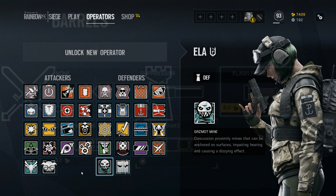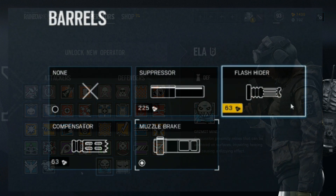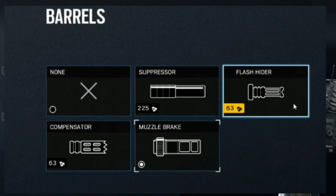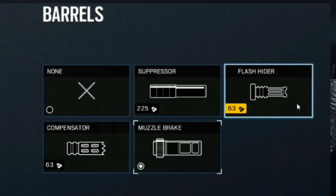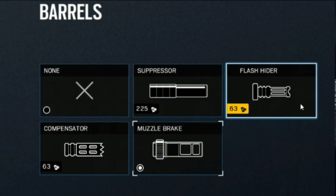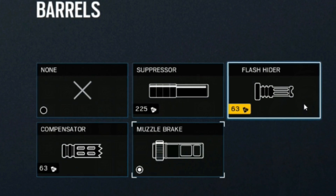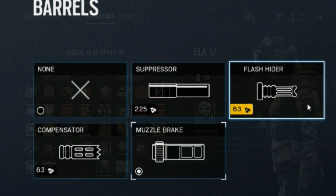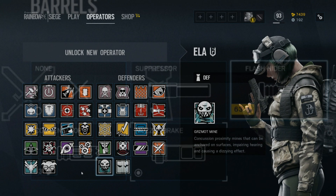Muzzle break is for the players that are very accurate and usually on point on their first shots. If you're a person who likes to one-tap, that's probably what you want to do, and every marksman rifle is going to be used for that reason. Flash hider is for the people who three-burst, four-burst, or even two-burst all the time and consistently do it, but might not be the best at aiming on the first shot. Compensator is for the people who are very bad at aiming — who just spray.